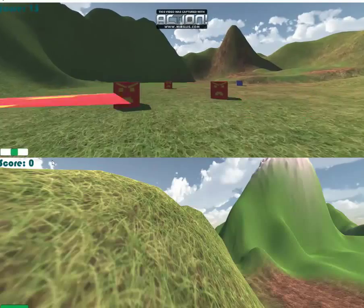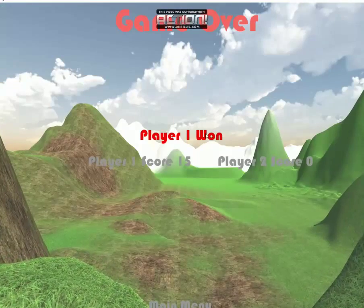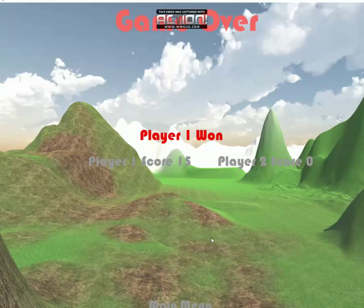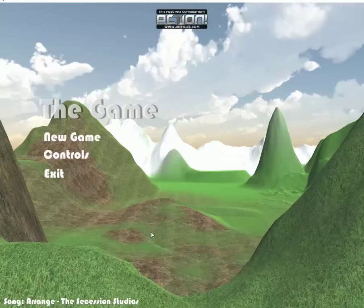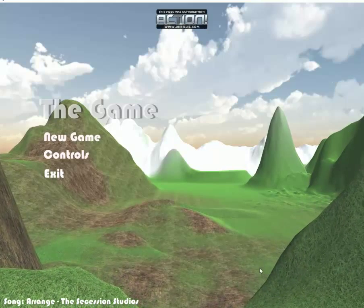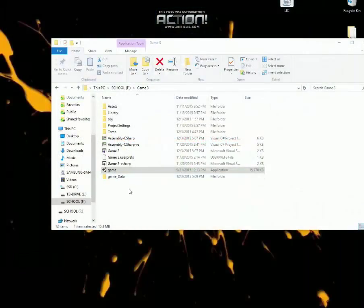If I were to just die, it will show the score — which is 15 and 0 — and Player 1 has won the game. There is also a main menu button that will take you back to the menu screen, and an exit button.